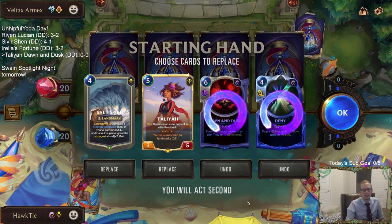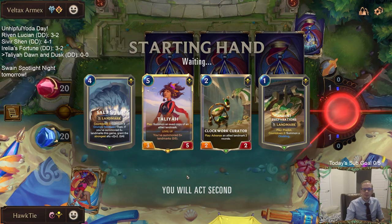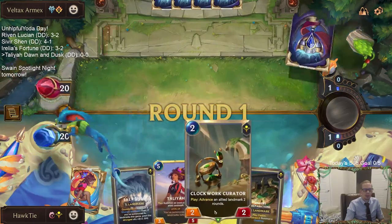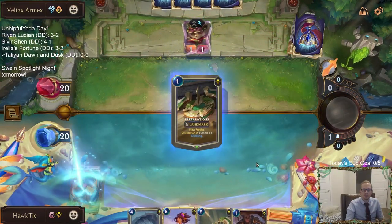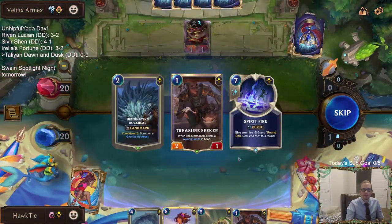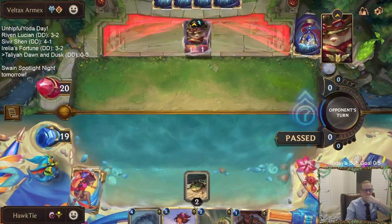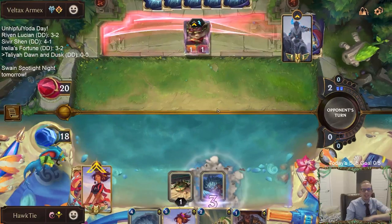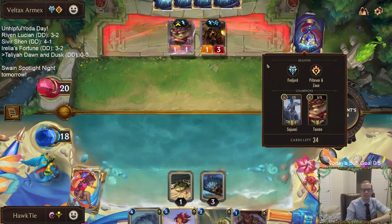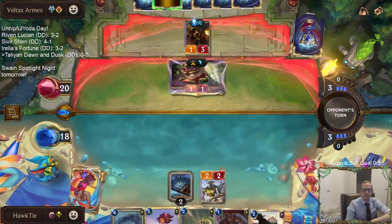I guess we have to send these back. We need to figure out some way to deal with a Teemo. I still want to keep the Salt Spire to go along with Talia — we want to have a really good target for Talia. Treasure Seeker. Teemo always gets that top card, which is so perfect. So now round 2, they're leveling up their 720 also. Well, not looking great. Want to get this countdown going and the Talia level up going.